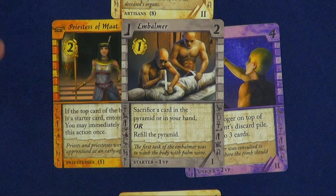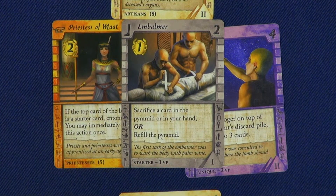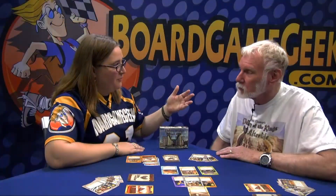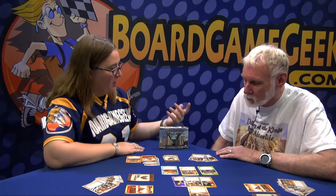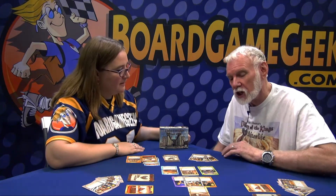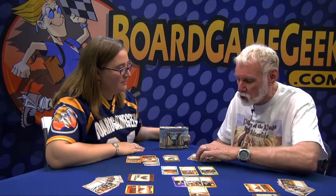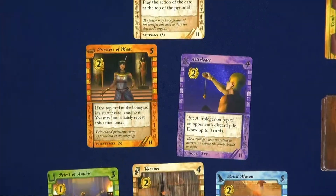So for example here, the Embalmer allows you to sacrifice a card in the pyramid or in your hand. Of course, thematically, this is all about preparing the Pharaoh for his burial and gathering all the things that we're going to bury with him. This particular theme is about the people who help you prepare for your death: the Embalmer, the Medjay who guards your tomb, the Menials who help build the tomb, and the Astrologer who helps you pick the appropriate site for your tomb.